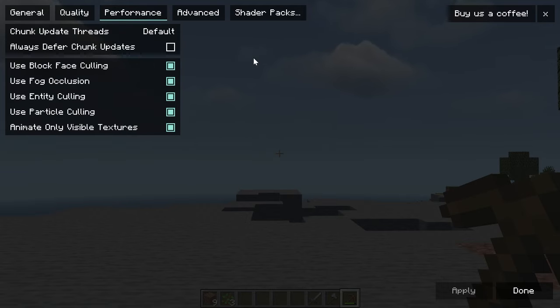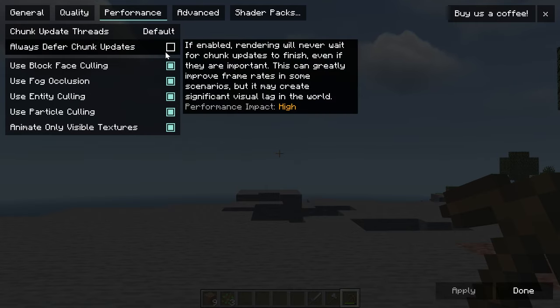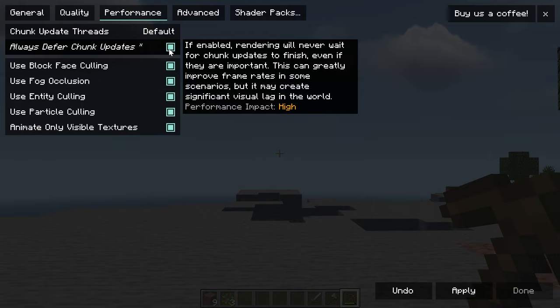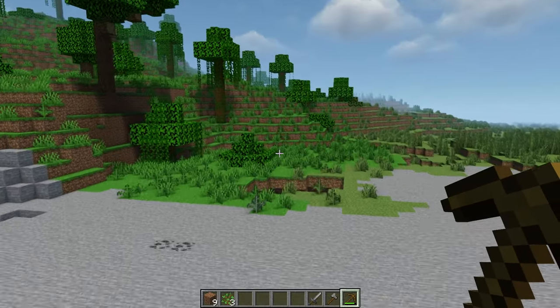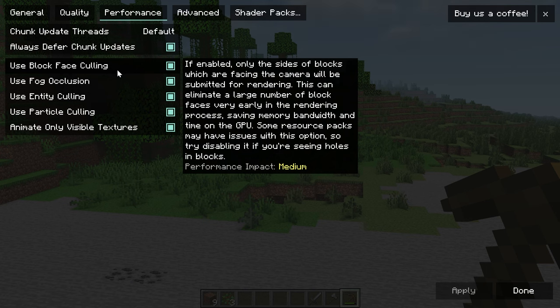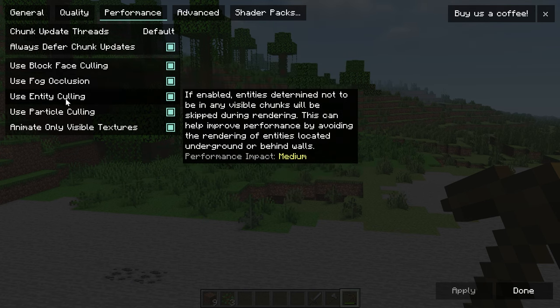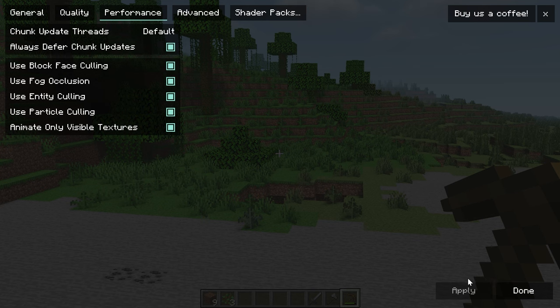Moving on to Performance: for Chunk Updates, turn this all the way down because we're going for FPS — if you see chunks loading slowly you can turn it up, but we want it all the way down. Turn on Always Defer Chunk Loading, though be aware this can cause some chunk holes where blocks aren't rendering. All of the following need to be turned on: Block Face Culling, Fog Occlusion, Entity Culling, Particle Culling, and Animate Only Visible Textures — all of those are FPS boosts.